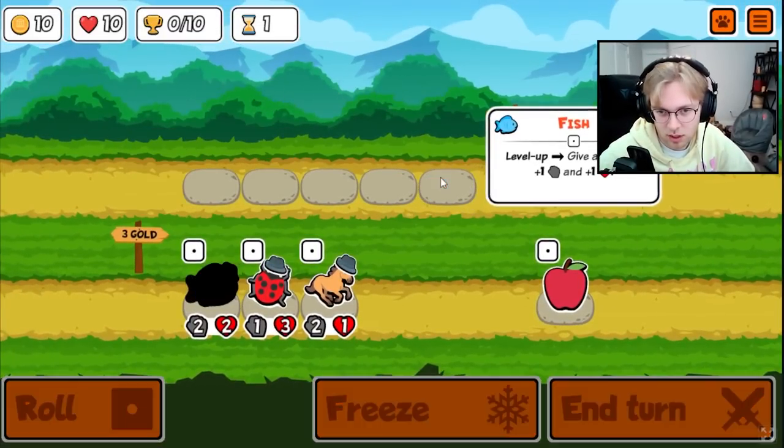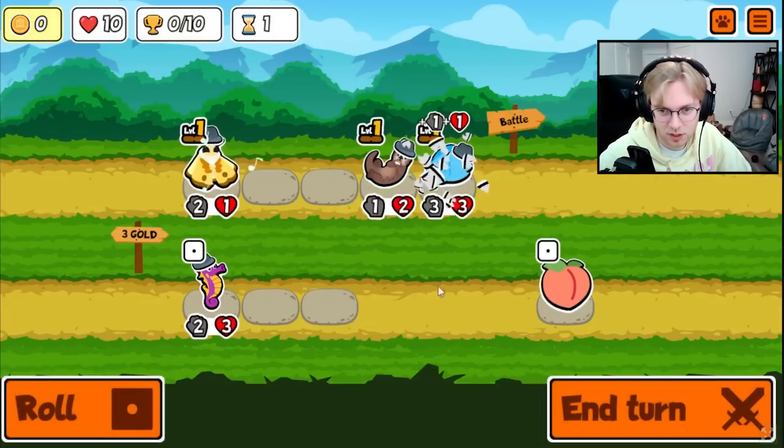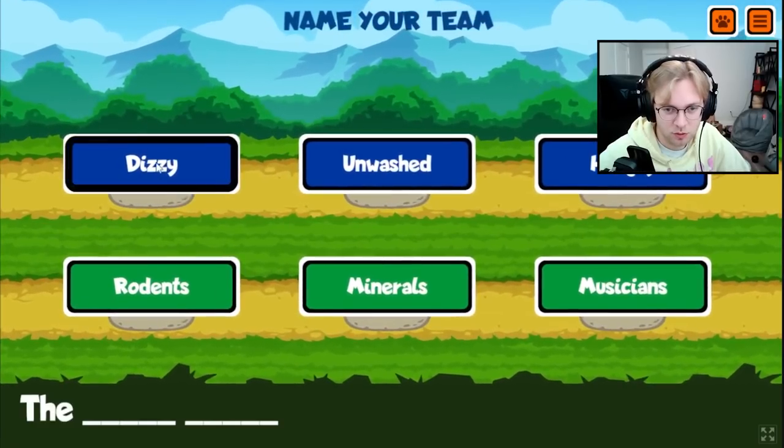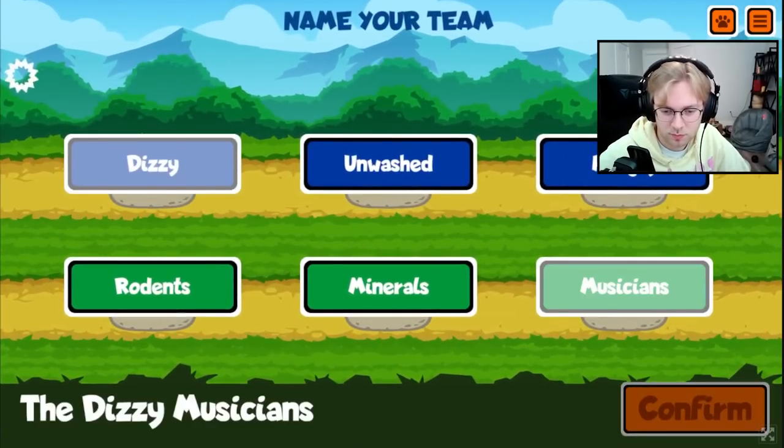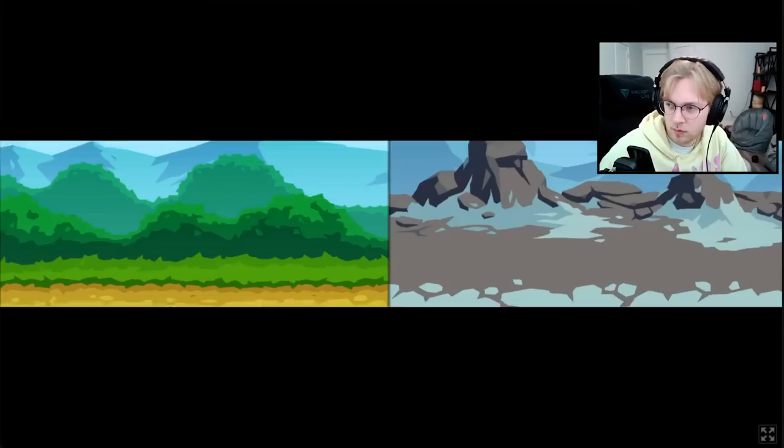Hey everybody, today we're taking a look at the Peacock on the test server. The Peacock on hurt will now gain plus 4 attack with an unlimited amount of triggers. This means that you can get the Peacock to 50 attack really really fast when paired with something like the elephant or even the leech, which will damage the Peacock before each fight allowing you to stack up its attack.